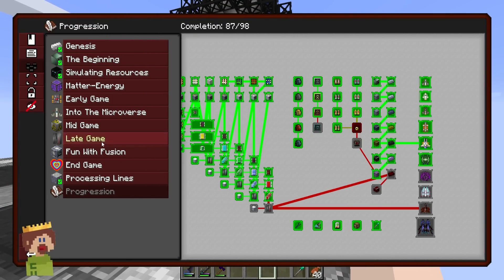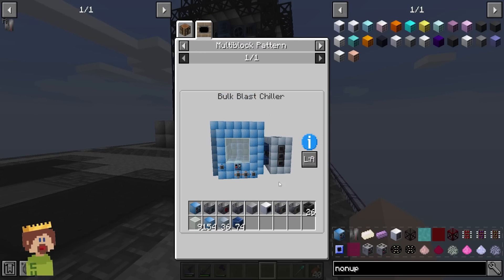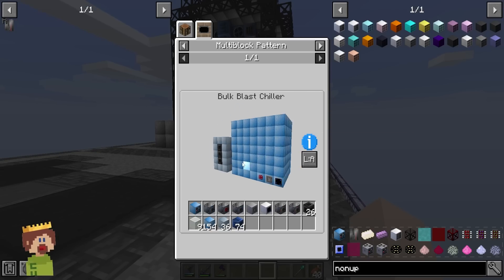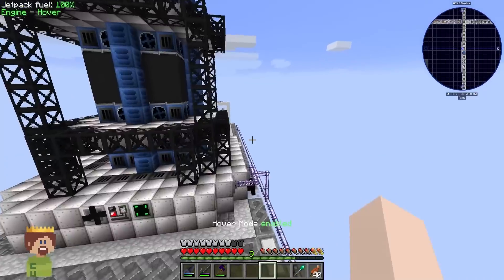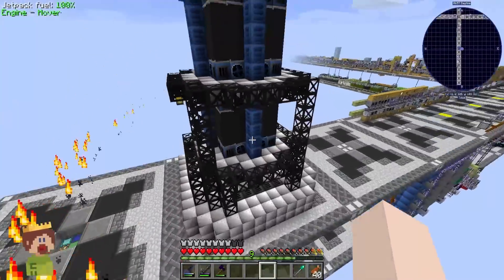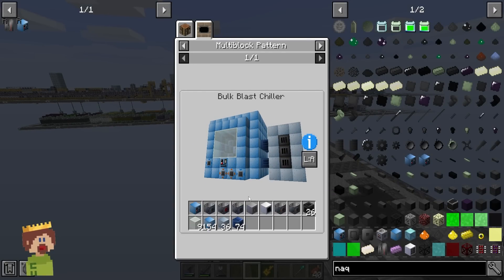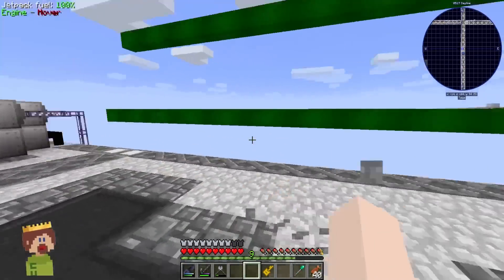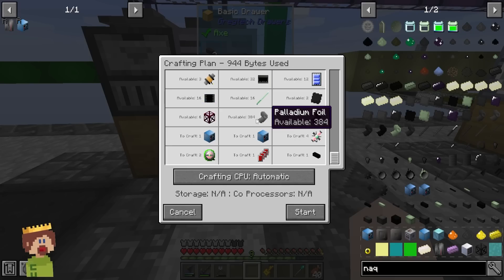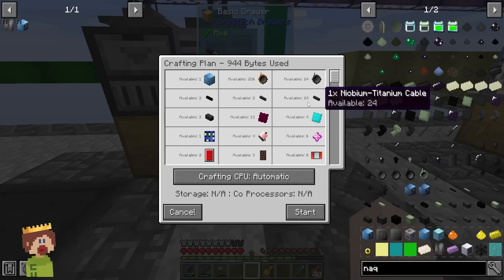Conveniently there was a quest for this, and it also wants us to build the bulk blast chiller - a super multi-block version of the blast chiller that can also be parallelized with parallel control hatches. That's the next thing we want to build. We'll put the bulk chiller right over here in this chunk - remember, it's important to keep your multi-blocks within the same chunk. The more I'm looking into it, the more I realize we already have all the stuff we need for the bulk blast chiller on autocraft - should we make it right now? Why not? It needs palladium foil, naquada pipes, gold cables, uranium rhodium dinaquadide wire - they're just making stuff up now.